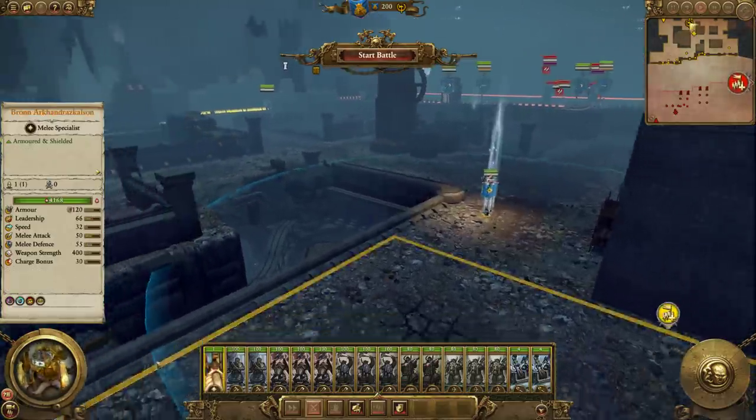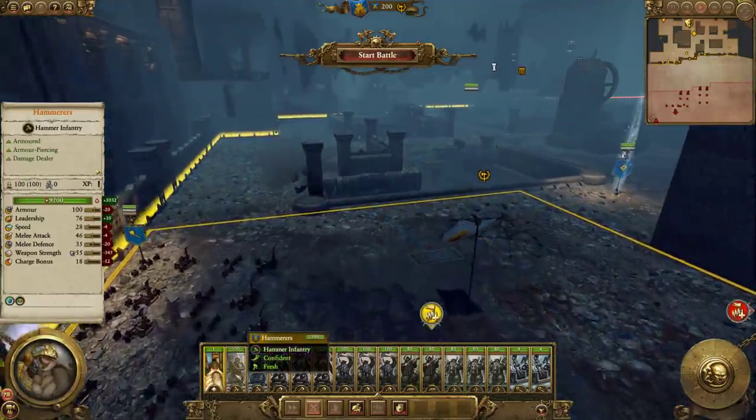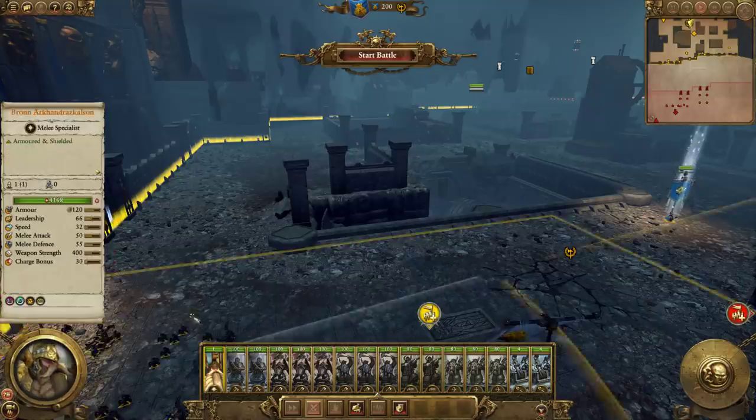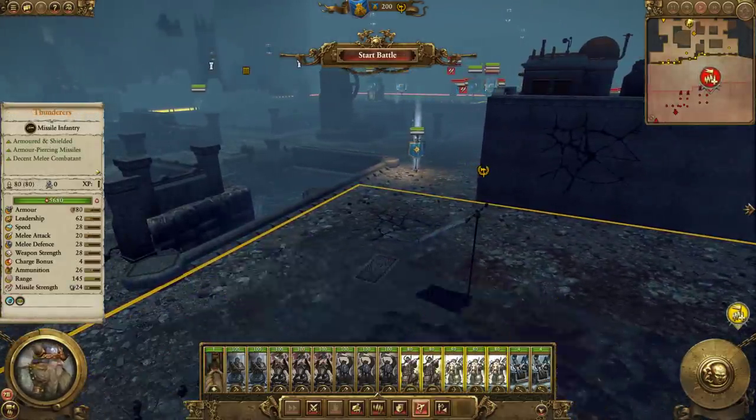Really what would be better in the garrison is to have more single-entity units like Thanes, because they're ideal for holding the enemy back — they don't obstruct your missile units.